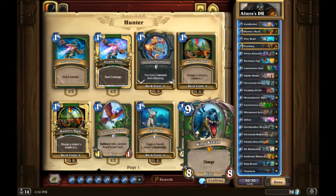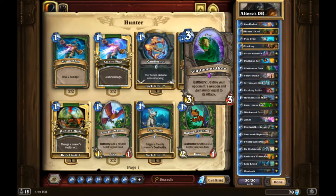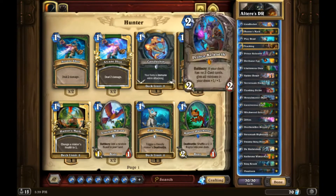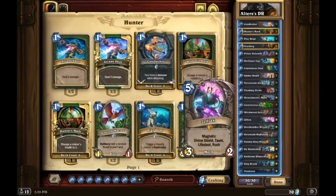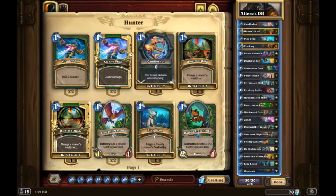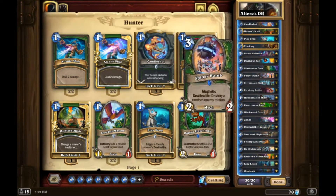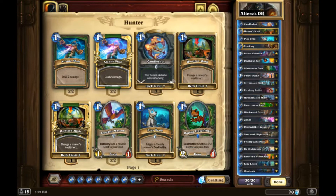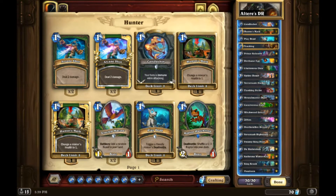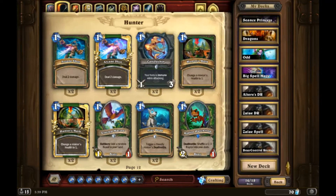Every Deathrattle Hunter is going to have a weird matchup versus Spell Hunter. It kind of depends on how much early game you draw - if you can go off with an Egg and get one or two Devilsaurs you're in a good spot, if you get Ziliax you're also in a good spot. But if they're able to Spellstone you before you have any threats out then you're kind of screwed because Hunter doesn't naturally have a way to deal with Spellstone.